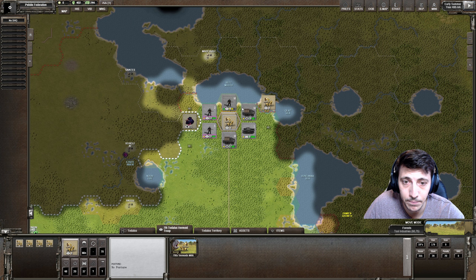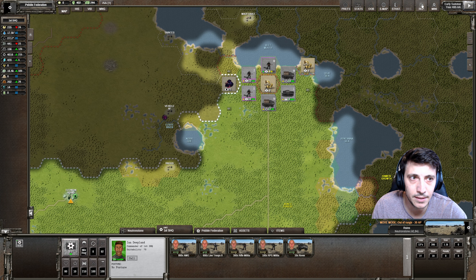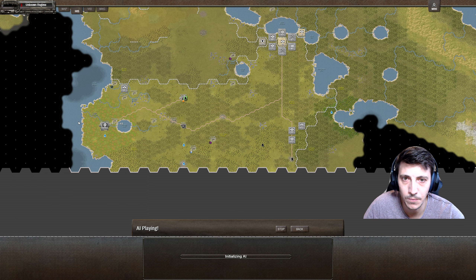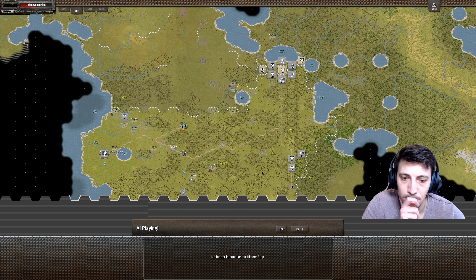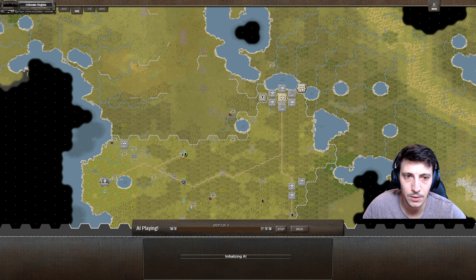We have a few troops down south protecting our southern borders and one troop back home protecting our city. Let's go ahead - we are good to go. We can advance to the next turn. We are running out of a little bit of food and a little bit of ammunition, but we'll see where we're at on the next turn. I'm curious if they're going to attack anywhere. They may choose to try and escape. The unknown regimes are going - I don't think they did anything.